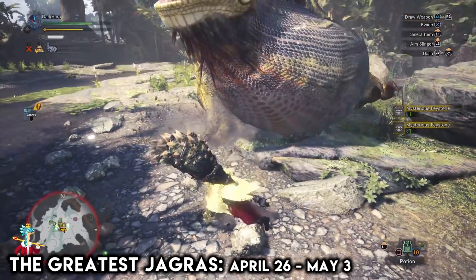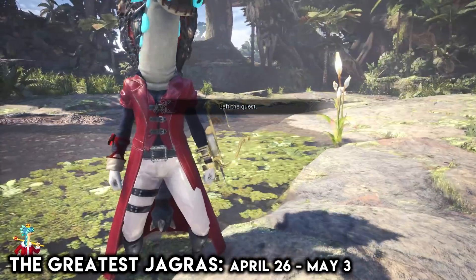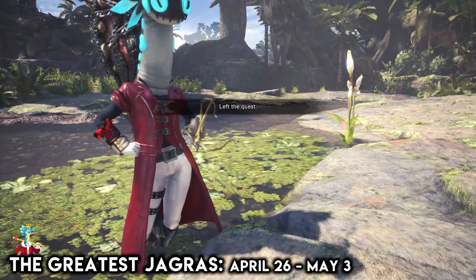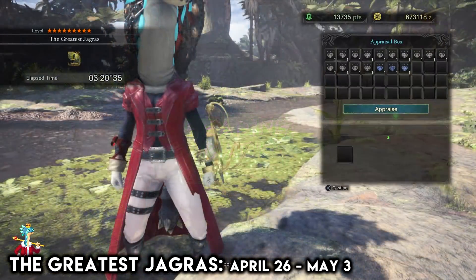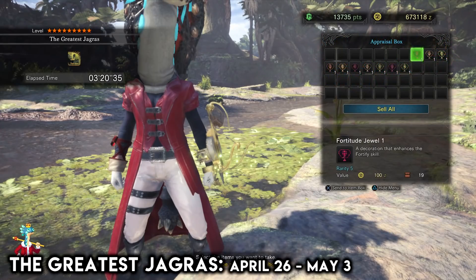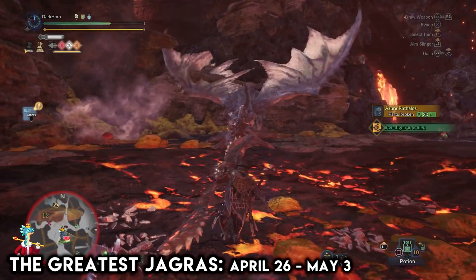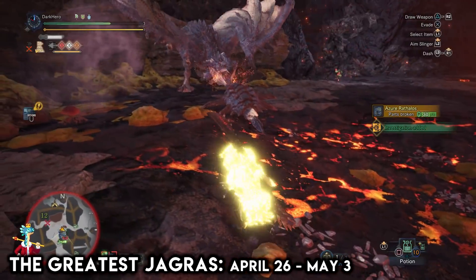Once you pick up all of the decorations, open the options menu and go to Return from Quest. That way you will go back to Astera but still retain all of the decorations you have gotten. This is especially useful for those who cannot optimize their builds to efficiently farm the Greatest Jagras, making this the fastest method of farming decorations for those players.